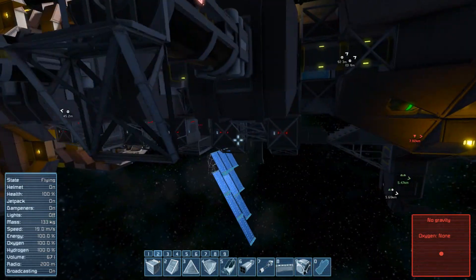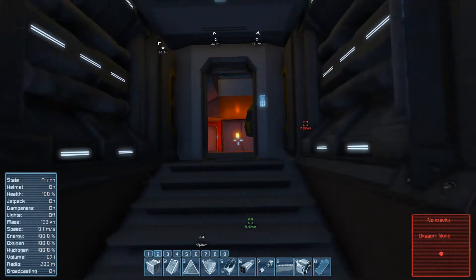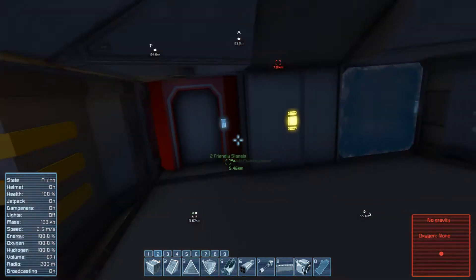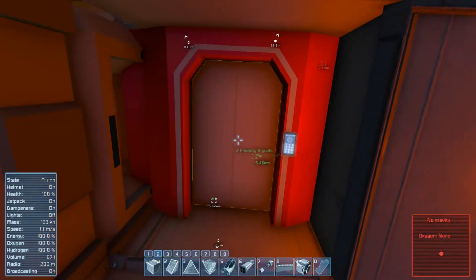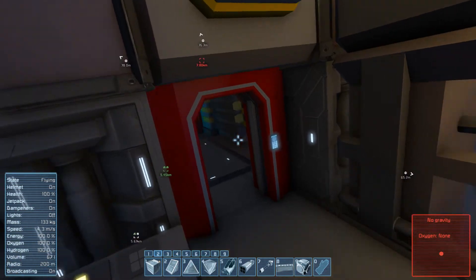Unfortunately with those modifications, we also had to turn the gravity generators on the ship off, so there's no gravity on the ship at the moment. But that's okay - this is hopefully going to be epic as we get this thing launched towards the moon, slash planet, whatever you want to call it.